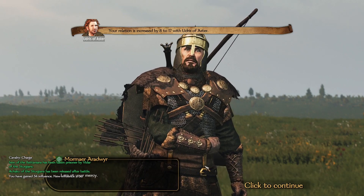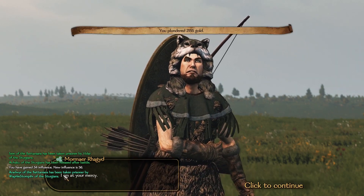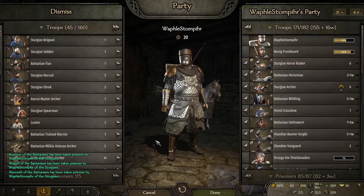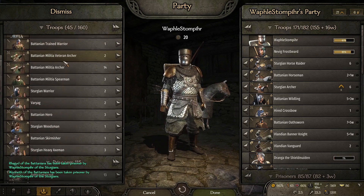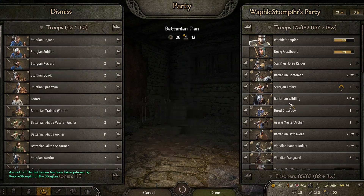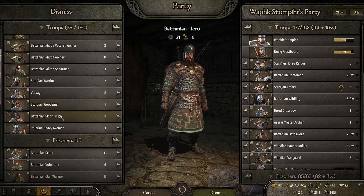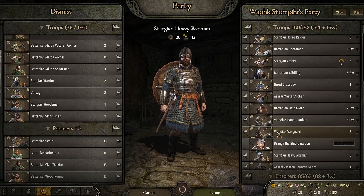You are my prisoner now. We got a lot of troops — I just want the very best ones: the flan spearman, Batanian hero, Sturgeon heavy axe. Those are the ones I'm going for. The Sturgeon heavy axe man is the best unit I can use for the Sturgeons — they have a light but sturdy shield, and they also have a secondary weapon to throw, so they can do damage both ranged and in melee.